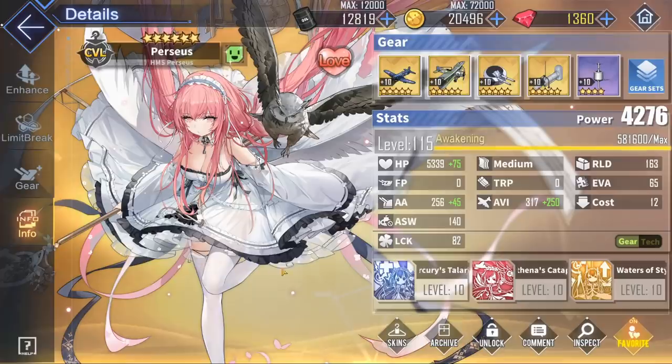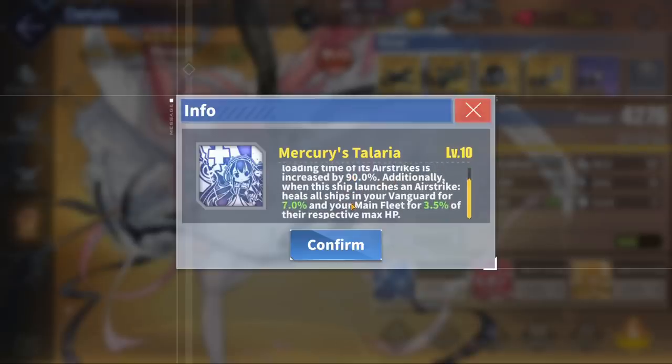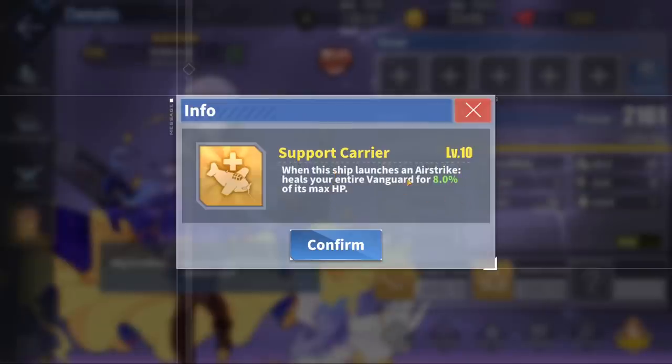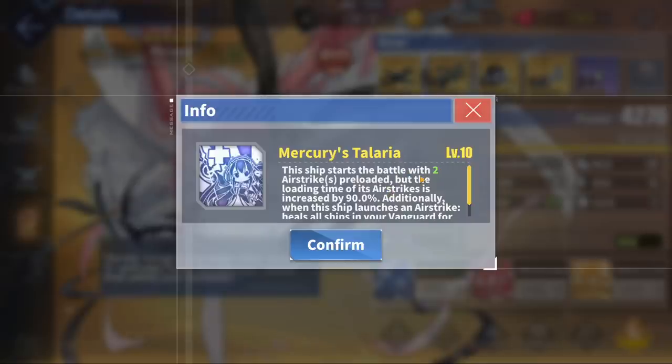Her main role in the fleet is not to deal the most damage, even though Perseus definitely can, but instead it's to keep your team alive through her many healing skills. Her first skill, Mercury's Talaria, is a very interesting new take on a carrier. Instead of waiting for airstrikes to charge up like a traditional carrier, Perseus starts off the battle with two preloaded airstrikes, balanced by a 90% longer reload time for any airstrikes afterwards. When she launches an airstrike, she heals the Vanguard fleet for 7% of their max HP per airstrike. In comparison, Unicorn heals for 8% — 1% better — but Unicorn only has one airstrike at a time, while Perseus already has two preloaded.